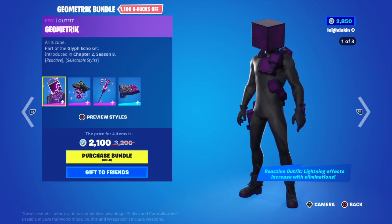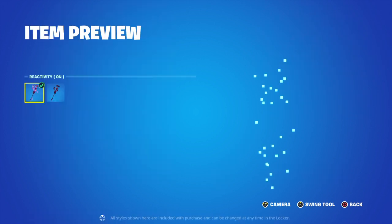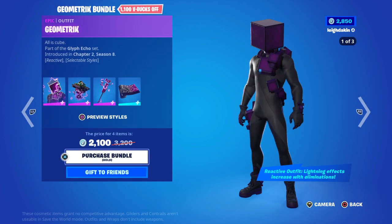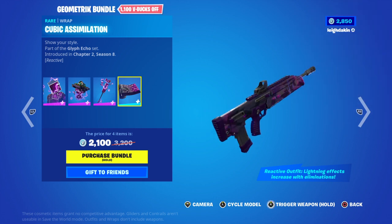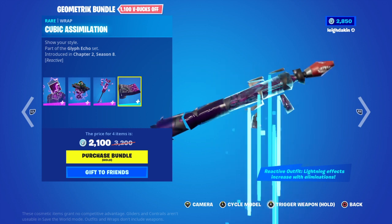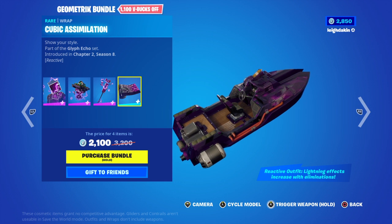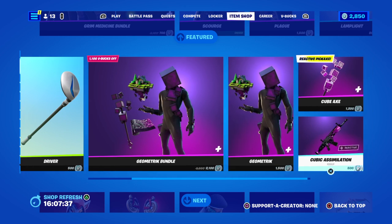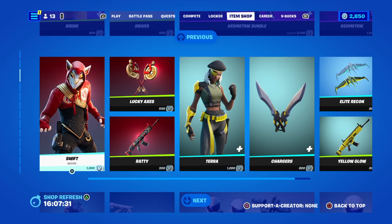We've already got another floating island on the map. Then you've got the Harvester, with Reactive On and Reactive Off. The Gold Metric bundle is 2,100 V-Bucks. Amazon is 1,500. We're back for 500. The Harvester for 1,200 V-Bucks. The Swift is back for 1,200 — it's like a Drift mask. Neil Batwing as well, Season 1, 1,200 V-Bucks. Lucky Exes for 500. Letty Rap for 300. Terrors, 1,200, Chapter 2 Season 2.